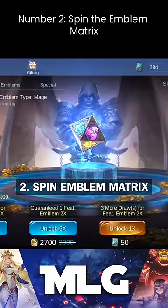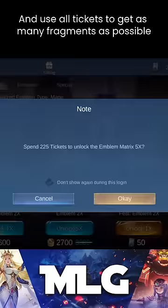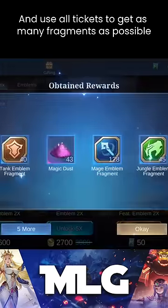Number 2: spin the emblem matrix. Save up all your tickets until the emblem you want to level up is available, and use all your tickets to get as many fragments as possible.